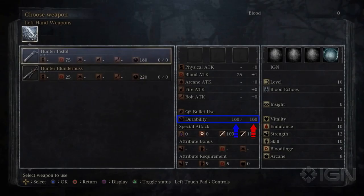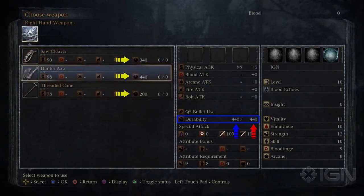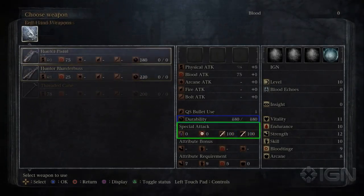Durability: the right side shows the weapon's max durability and the left side shows how much durability the weapon has left. I think they're going to go back to giving weapons high durability and leaving it up to the player to maintain it using blacksmiths or whatever the equivalent might be. That's a good move, because I know how much people didn't like how Dark Souls 2 handled it.